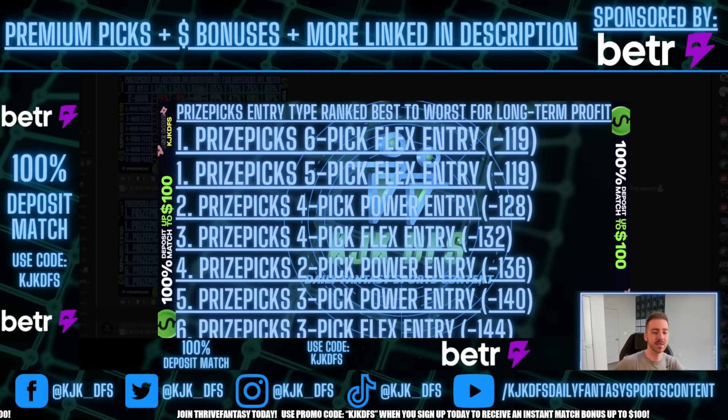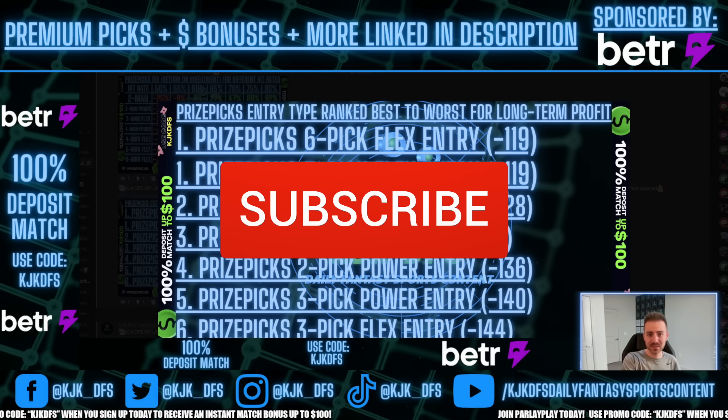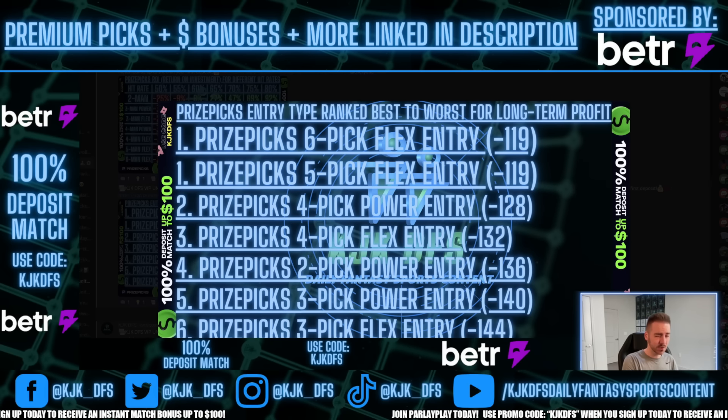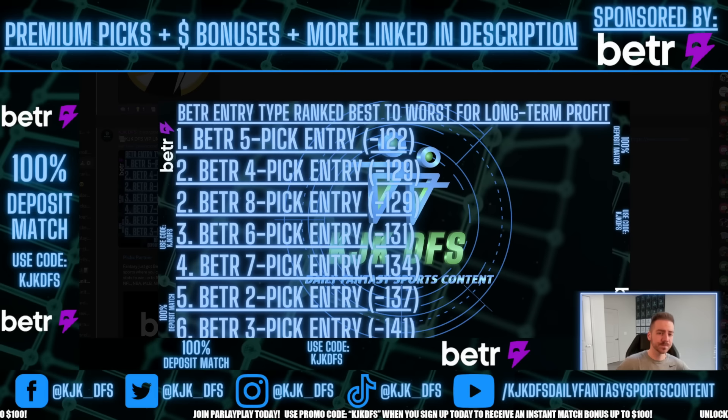The best two entries on PrizePicks are five-pick flex and six-pick flex entries — you're paying minus 119 implied odds. For those unfamiliar, think of it like this: on a sportsbook, if you placed a bet favored to win, you'd risk $119 to win $100. If it was plus 119, the bet is less likely to hit, so you'd risk $100 to win $119 — more return but less likely to win. That's how sportsbook odds work, and that's why we play certain entry types. On BetterPix, there's no flex option, but the five-pick entry is what you want to go with.